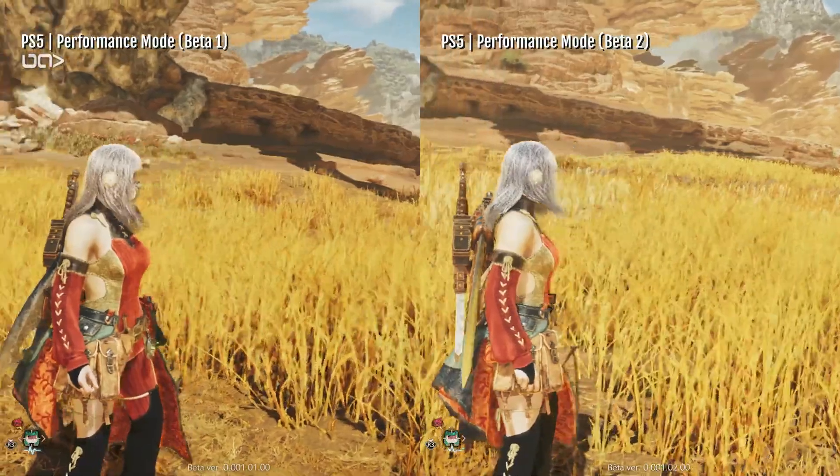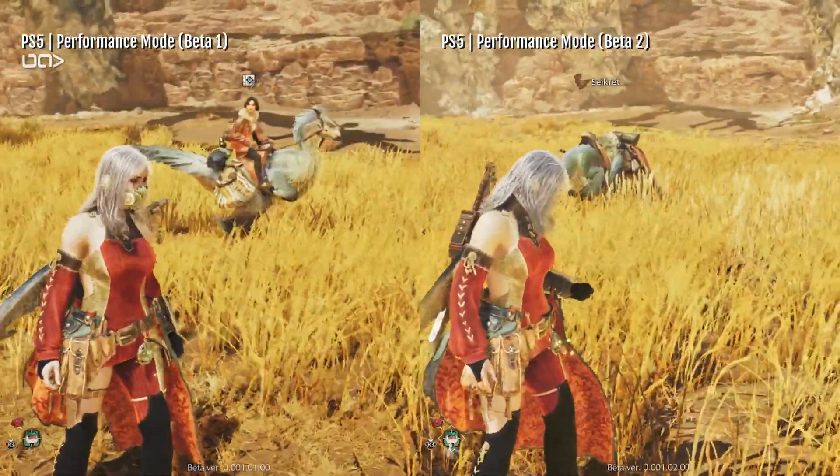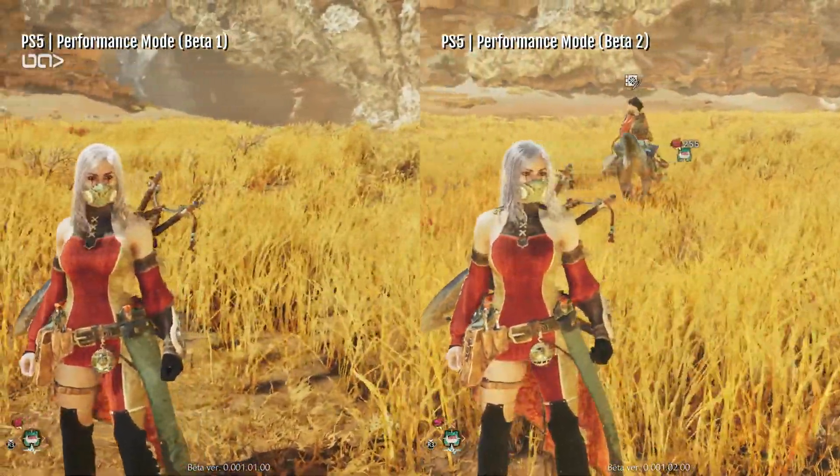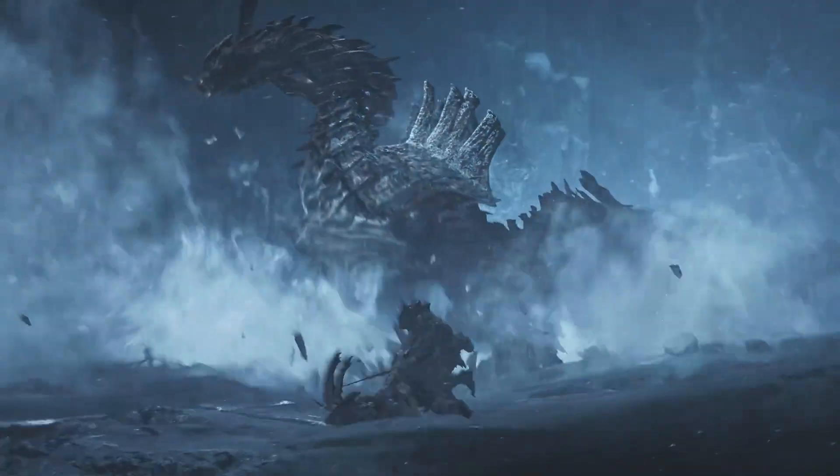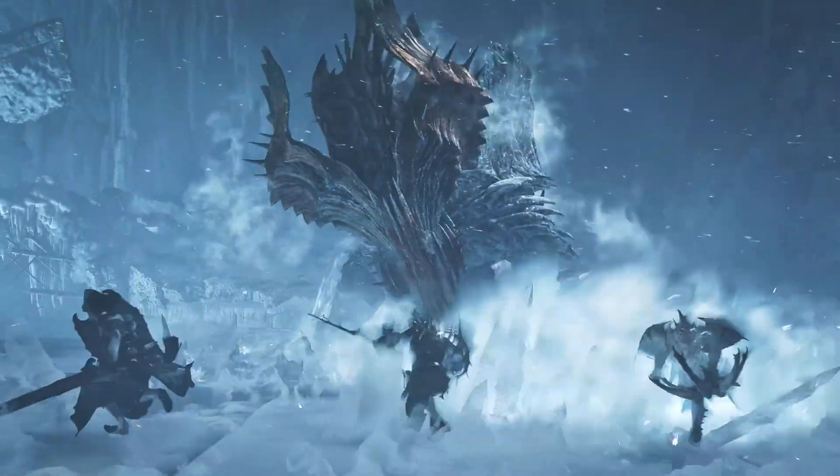After the first open beta test, there were lots of complaints about the performance being rough and inconsistencies with the optimisation. Even on the top-spec PC running at the highest settings, there have still been reports of frame drops and delays with textures loading in the character customisation menu, which is concerning. We can only hope they iron out these creases ready for the full release. Thankfully, Capcom took some of this feedback on board and made improvements, allowing them to lower the minimum spec required so that gamers with older PC setups can still enjoy the game. Previously at least 100GB of storage was needed; however, this has been reduced down to a more manageable 75GB.